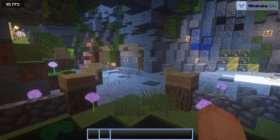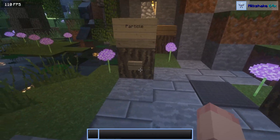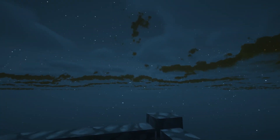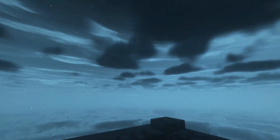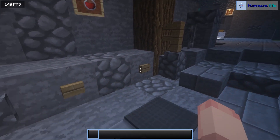Alright guys, so this pack is called Milkshake. And it's a 64X pack. And I really like this one. It's kind of a baby blue that they used, I think. Here's the particles and stuff. Here is the sky. And also, I realized that I kind of sounded like I was whispering all of a sudden. But hey, I'm back. I had chocolate milk and I'm good now.